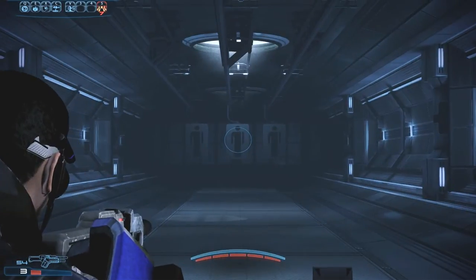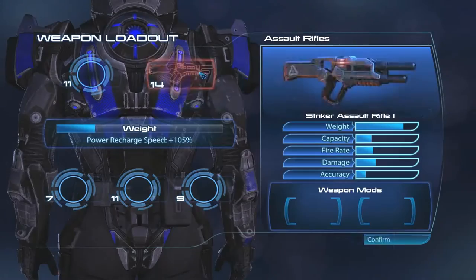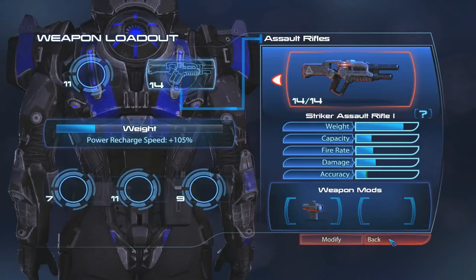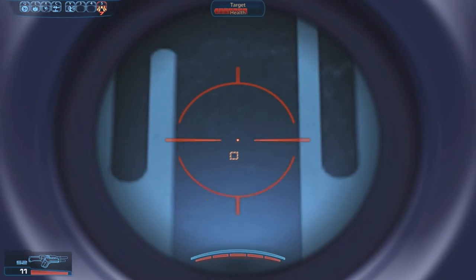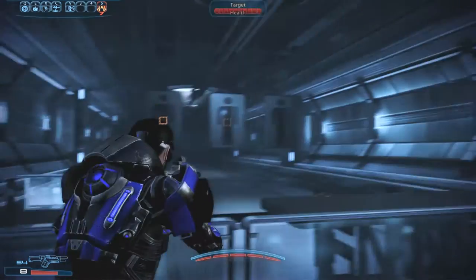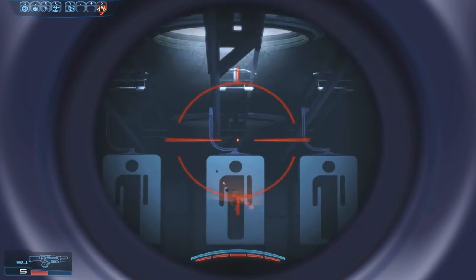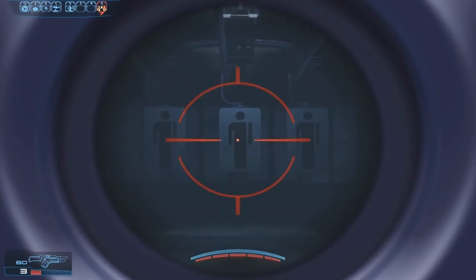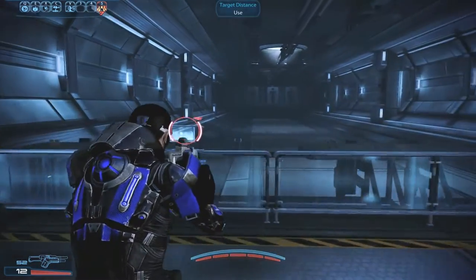It really doesn't matter though — it's not very noticeable. To be thorough, we can also throw in a scope, testing point blank, short, mid, long, and very long range. You can see that arc again, so it really doesn't make any difference. I would only use the scope if it helps you aim at longer ranges.